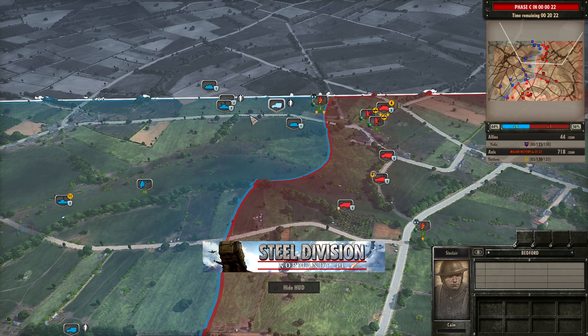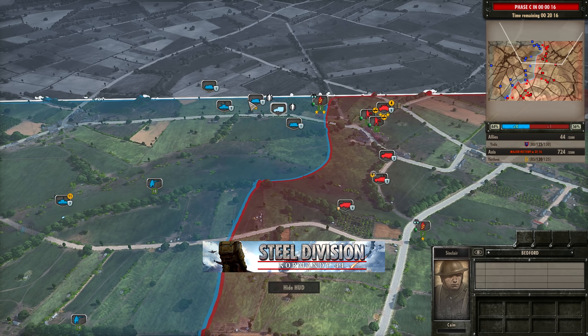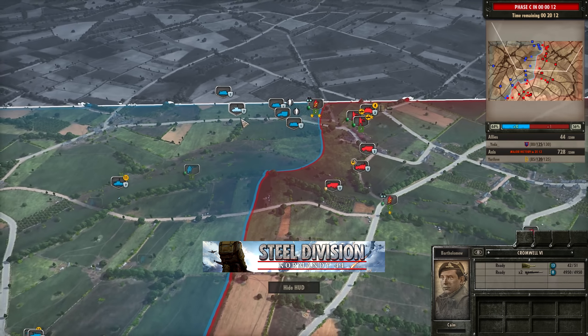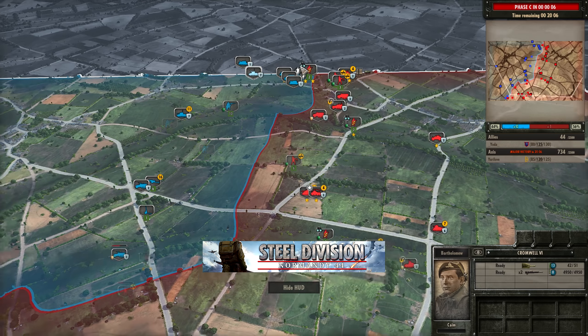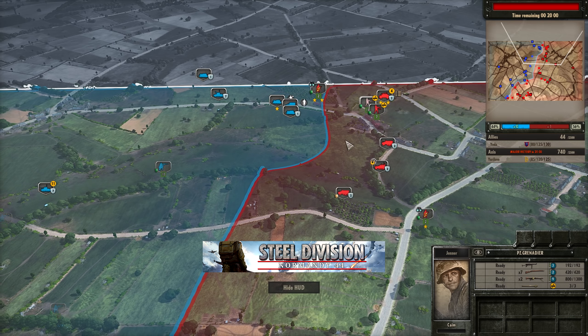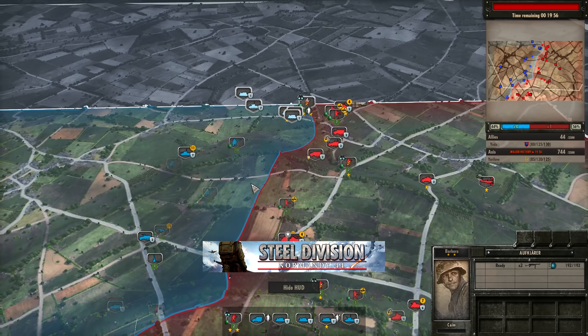On this top side, Yuri is going to have to defend against a slight push from Yoda, but nothing too significant — it's just a unit of rifles and a command. This Cromwell VI just hasn't really been utilised very well, because it probably needs like three units of rifles just running forwards, and then the Cromwell VI engages wherever the Panzergrens fire from. But that just isn't what we've seen so far.